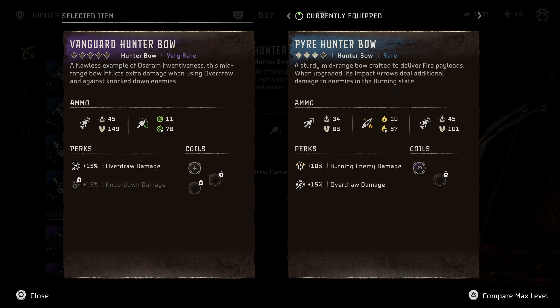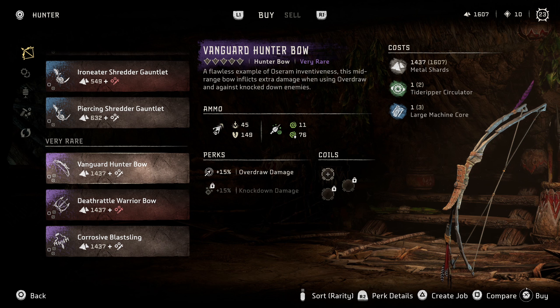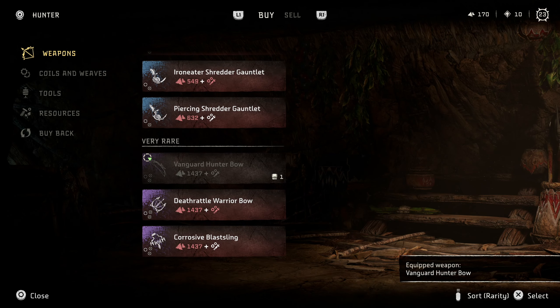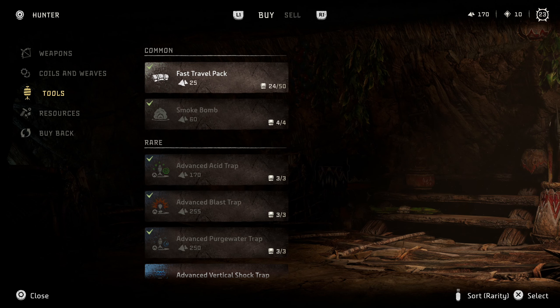It has acid damage as well. I think we're going to get it - it is 1400 shards and I barely have enough for it. Let's get rid of the sharp shot for now. We do have some coils and weaves.